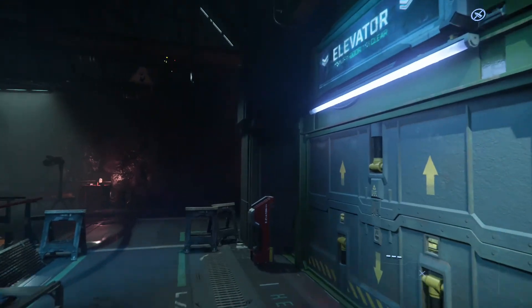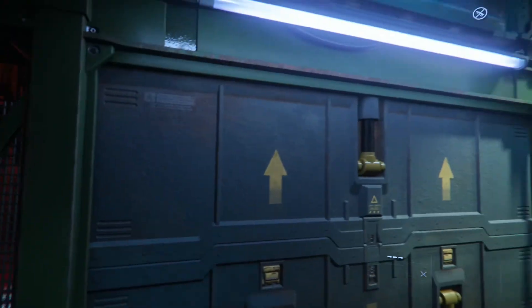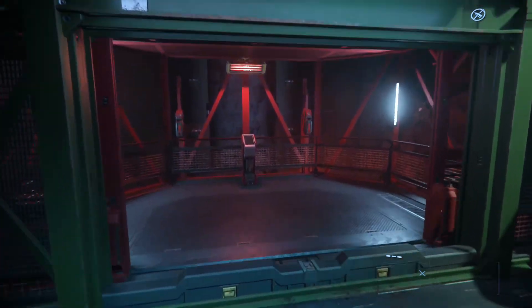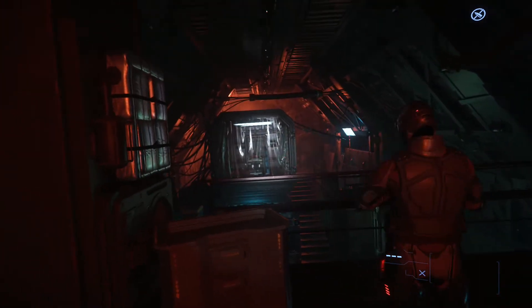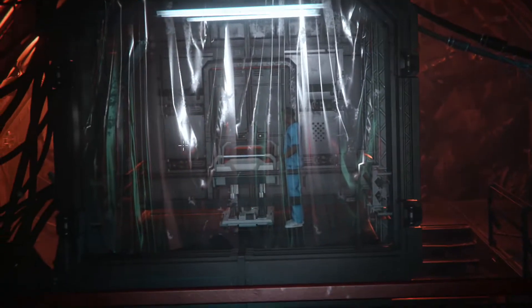Tovább haladva egy lifthez érünk, ami ezt a szintet köti össze az alsó szinttel. Ez azért is fontos, mert lent találhatóak az orvosi ágyak, így a hordágyakat valahogy le kell juttatni oda. De mi majd a lépcsőn megyünk le. A lift után egy kis terasz következik, szemben pedig láthatjuk a klinika csúcskategóriás műtőjét. Nagyon nem szeretnék ide kerülni.